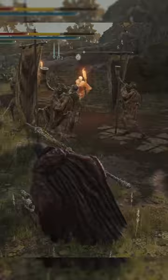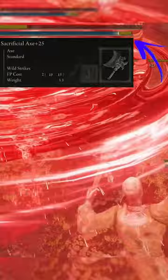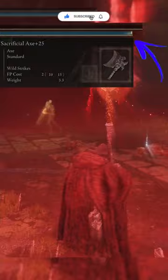Anyways, for the next trick, this works on nearly any build. In your offhand, I recommend using the Sacrificial Axe. You don't even have to have this out, and for every kill you get, you get FP back. This weighs basically nothing, so you might as well just use it.